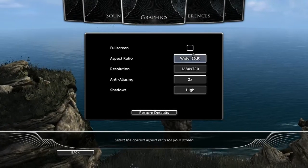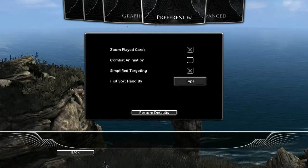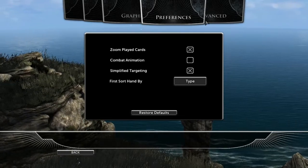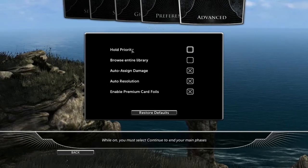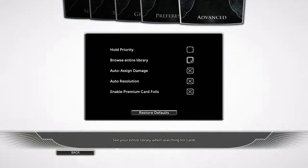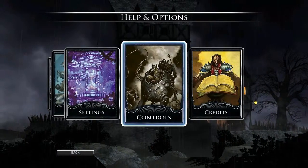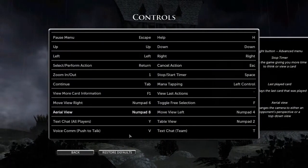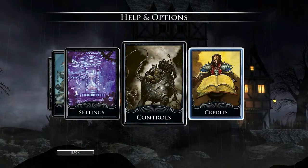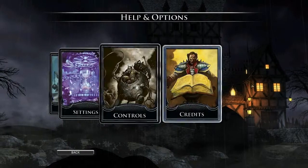There are sound and graphics settings, and a full screen option — I've turned full screen off for the purposes of livestreaming. Under preferences you have zoom and played cards settings, and under advanced settings you have things like hold priority. There are controls where you can map all the various inputs and restore them to default, which is a great feature especially for PC. And then there are rolling credits for all the people that created the game.